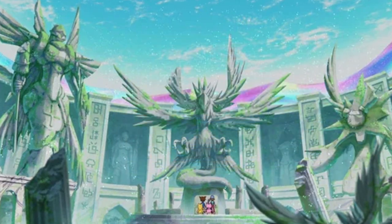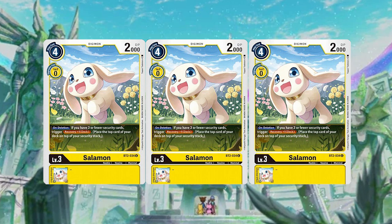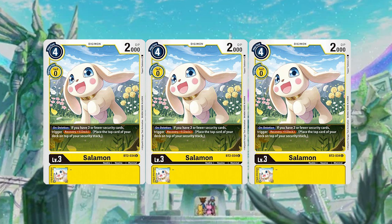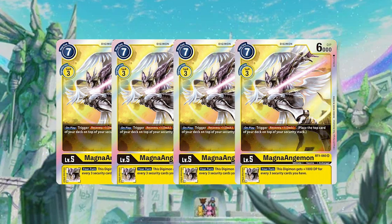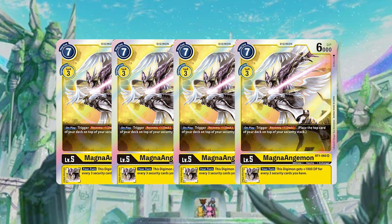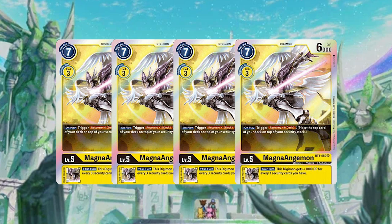For rookies, I'm only running three Salamons. Normally you'd want four but I'm making space for everything else — three is more than fine. I only promote Salamon when I'm at three or lower security, and even then only in certain scenarios. I'm running four Magna Angelmons as one of the main forms of recovery in this deck. You use Holy Wave to recover, Reinforced Memory Boost to recover, Magna Angelmons to recover, and Flame Hellscythe to play Magna Angelmons from the trash to recover.